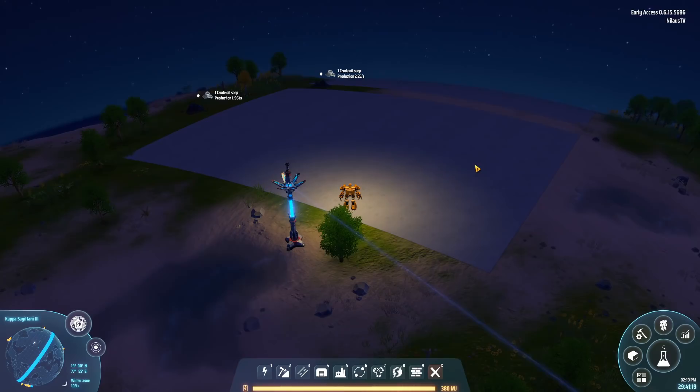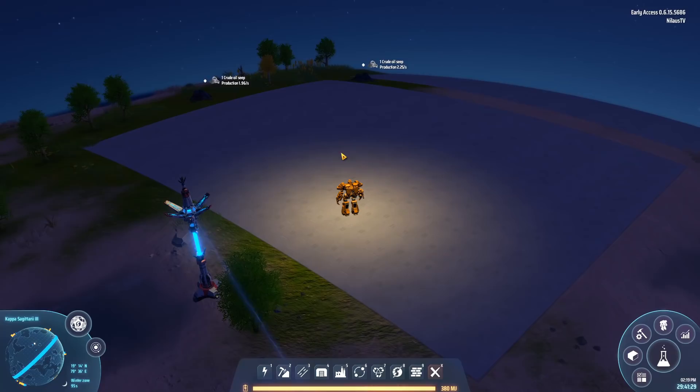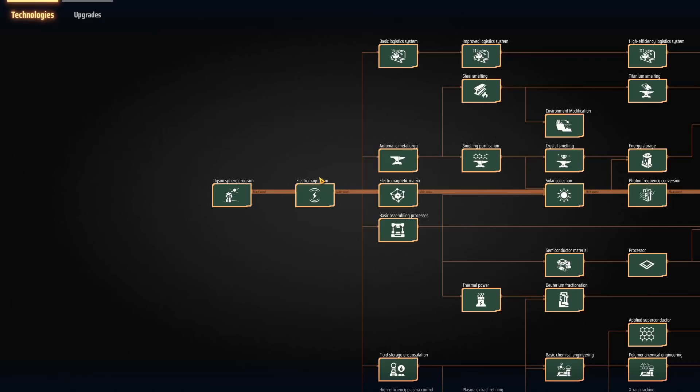Welcome to Dyson Sphere Program. My name is Niels and this is a short tutorial on how to make red cube energy matrix. The reason I'm doing this is because there are a few tricks to it. If I want to do a lot of tutorials, let's start with something that is kind of simple but also has some tricks to it. Let's take a look at the tech.